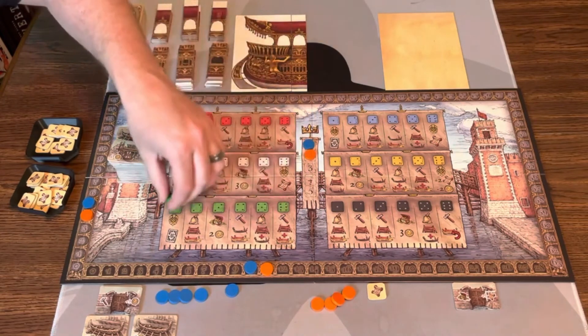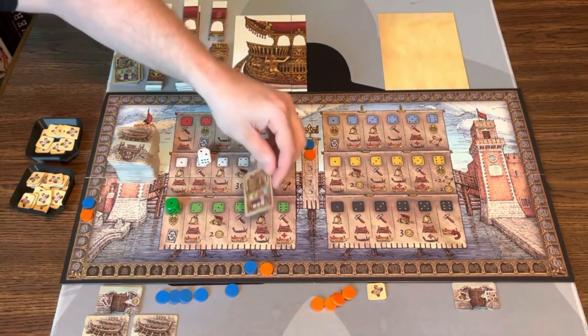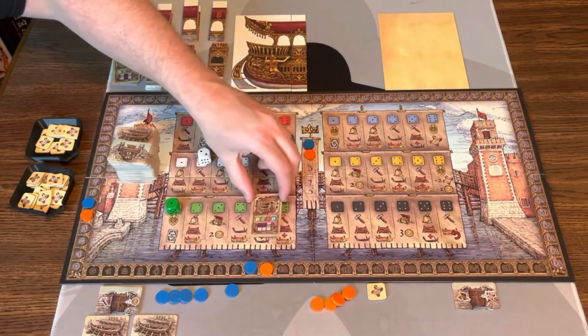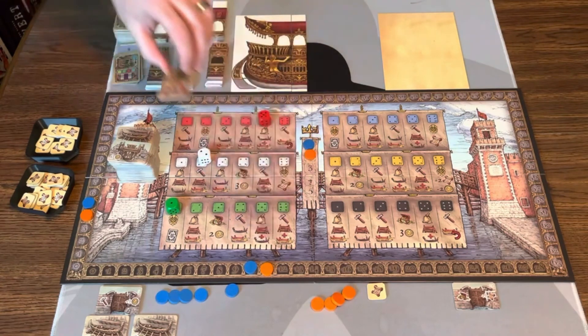We roll these dice — one, two, and five. We flip a new Doge tile. This one has no number on it, so I think you just have to have a barrier. We're looking for favor on the top two sections of the Doge Ship.